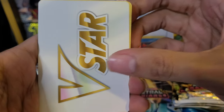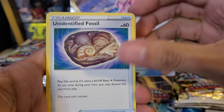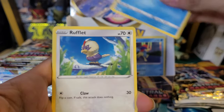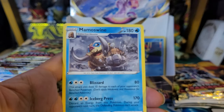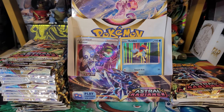We got our first V-Star marker of the box! Twelfth pack: Cricketune, Fossil, Bronzong, Growlet, Bergmite, Rufflet, Ponyta, Chatot, Ponyard reverse, and a Mamoswine non-holo rare. On to the next pack.